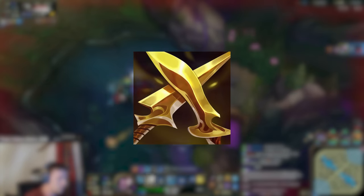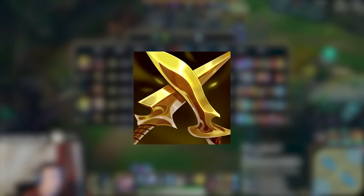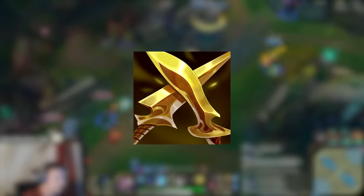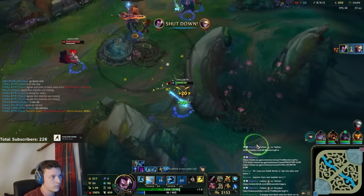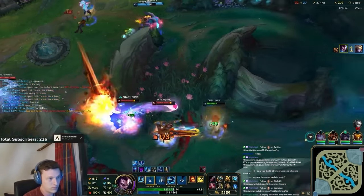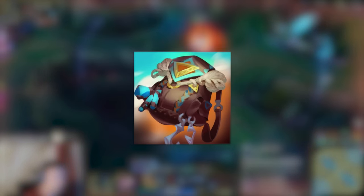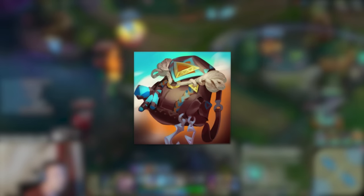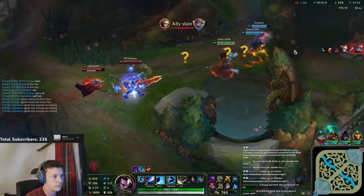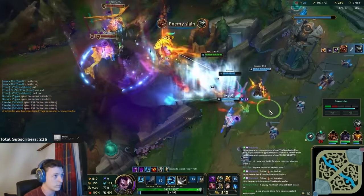Now let's talk quickly about Zeal. Zeal doesn't build into any items relevant for Yasuo anymore, but the stats and the cost efficiency is definitely very valuable, which means that running Zeal on its own can be worth it in a lot of games — with crit, movement speed, and attack speed, which are very relevant stats for Yasuo. There's also a new relevant item called Trailblazer. This item is very gold efficient at only 2400 gold, one of the cheapest items in the game, but has very relevant stats for certain games. Look out for this item if you're playing against heavy AD and need some mobility.